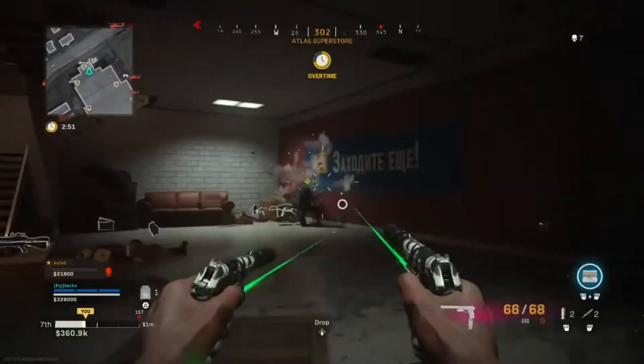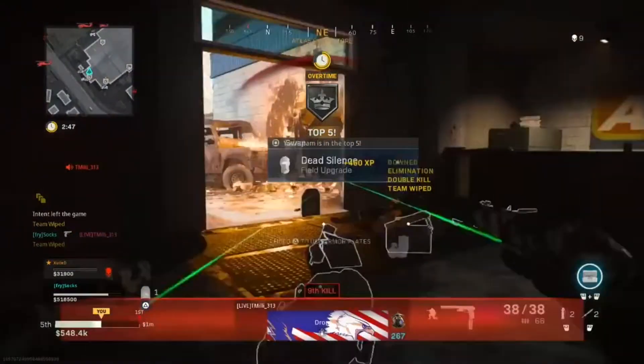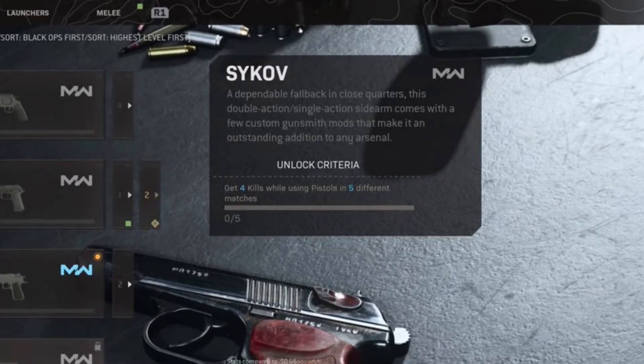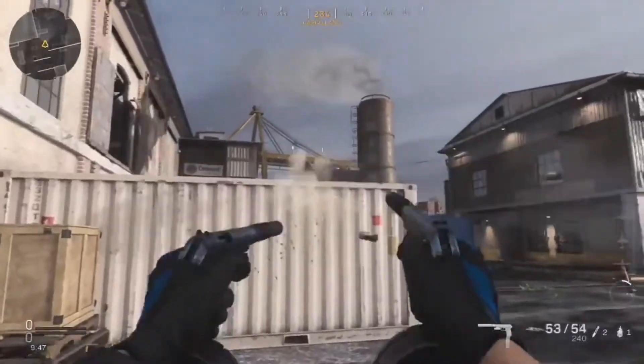The Psykov pistol is finally here, and it looks as insane as we thought it would be, particularly with the big drums and akimbo version. To unlock it, you simply need to get 4 kills whilst using pistols in 5 different matches. This can be in Warzone or Modern Warfare.